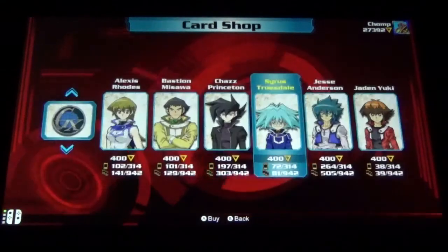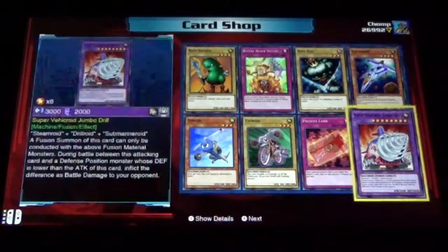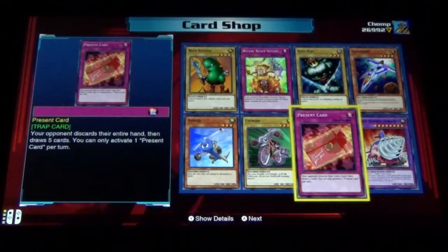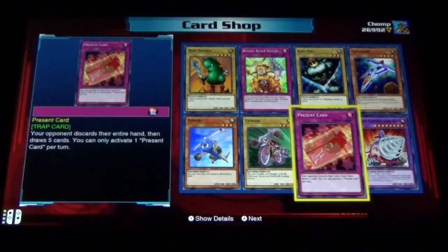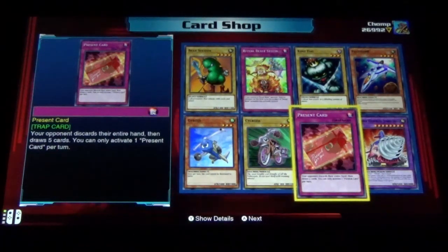Weapon Charge and Disarm. Super Vehicle Roid Jumbo Drill. A present card? I thought that was a gift card. That would be great in a Deck Out deck — that's basically a one-sided Morphing Jar Number One. Your opponent discards their hand and draws five new ones. Of course, if they have a nice hand they'll just negate it; if they don't, they'll gladly take the new five cards.